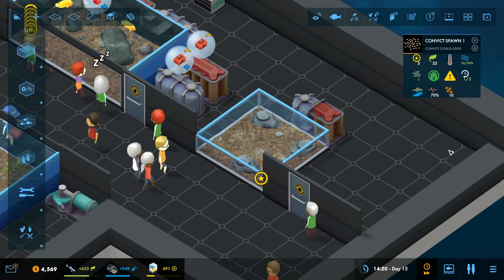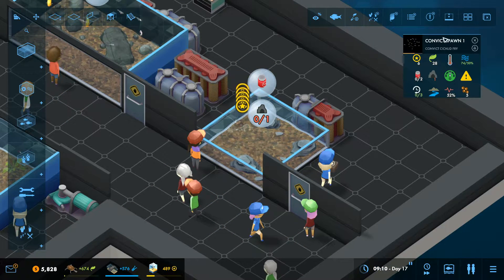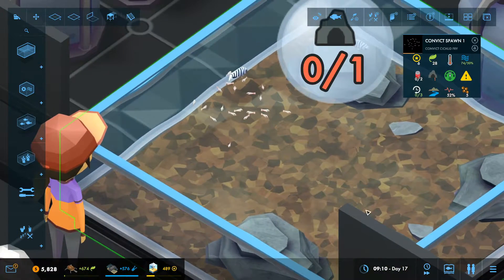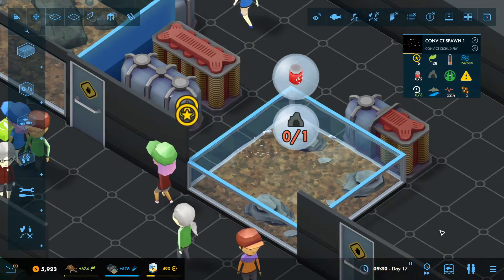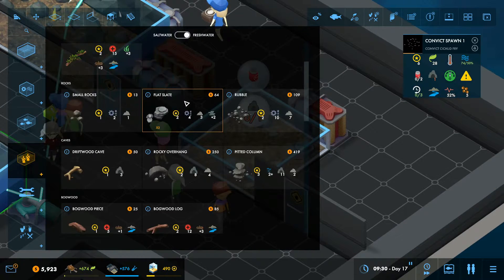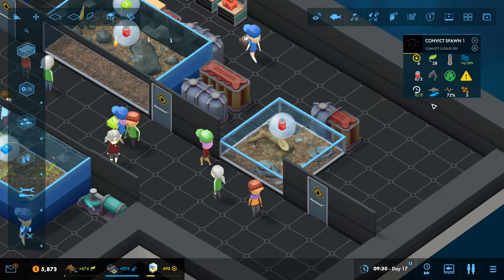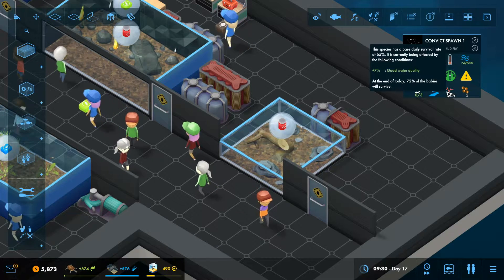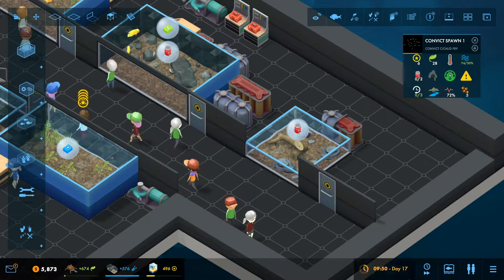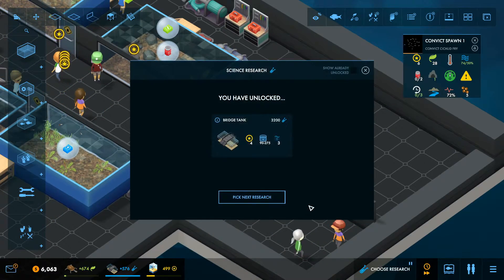Skipping forward — we're about to hatch these guys. There we go. The eggs have turned into fry, and you can actually see the cool little animation for the fry — a little baby fish. Their care requirements have changed: they now need to be fed, unlike the eggs. Luckily they eat the same food as the parents. We currently have an issue though, because there's no cave — these guys need a cave to hang out in.